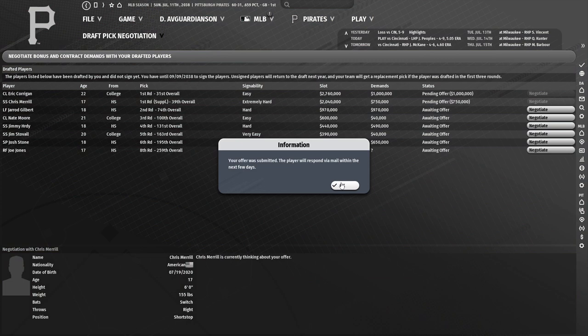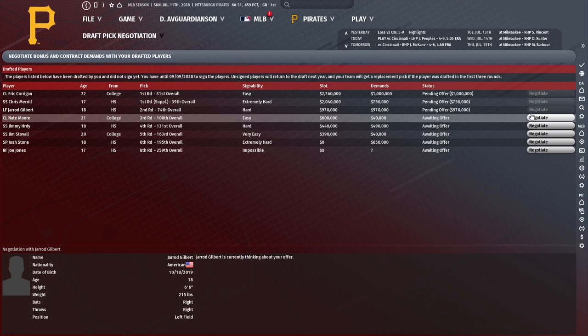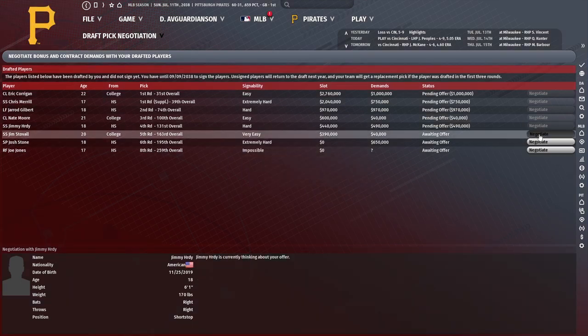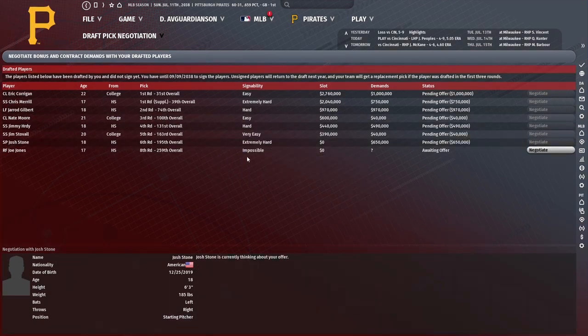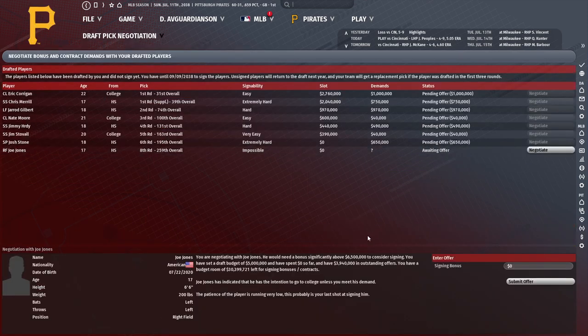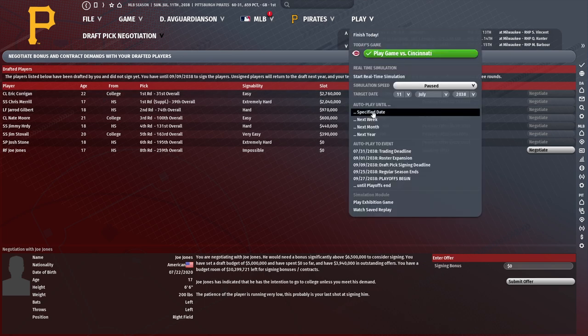We've definitely helped restock our middle infielders, and there are a couple of really intriguing players who are just a couple of steps away from being really strong. Joe Jones wants more than $6 million — I'm not going to pay him that much, he's not that good. Let's come up to the trading deadline now.